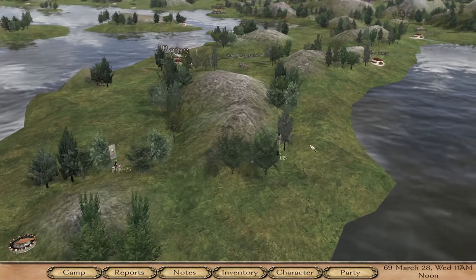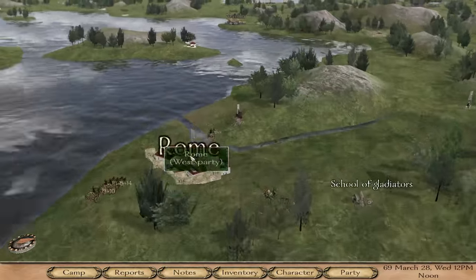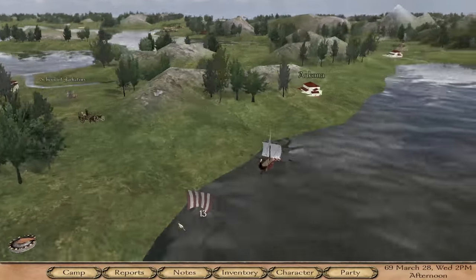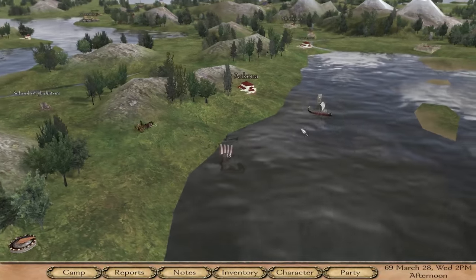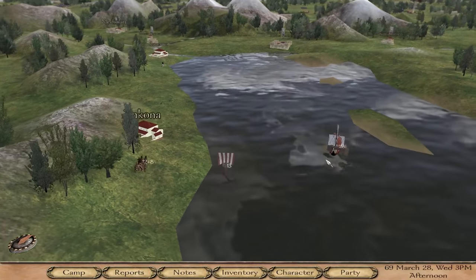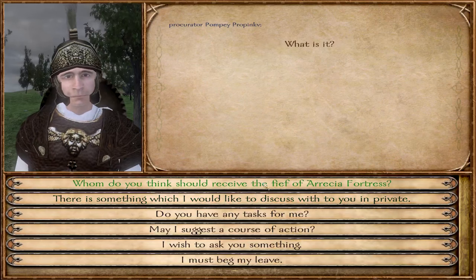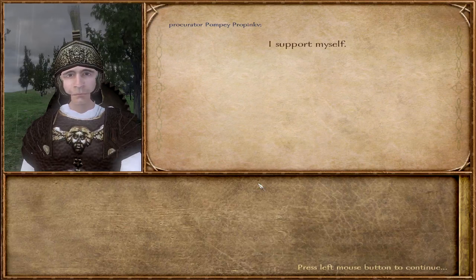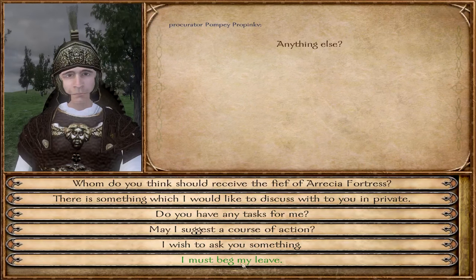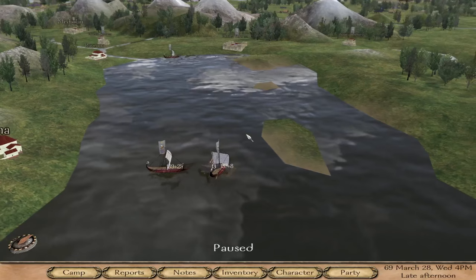Wait — what the heck is this? Oh my god, it was an elephant! Also, we have boats. We have boats. What's going on here — we are helping out, I hope, if we're in time. Who should receive support? I support myself.